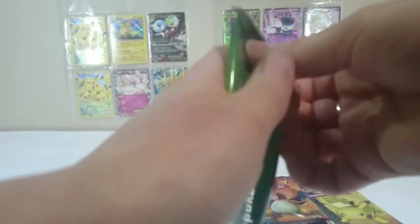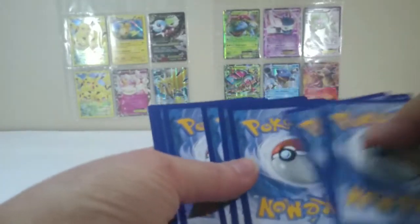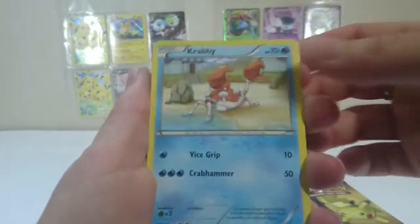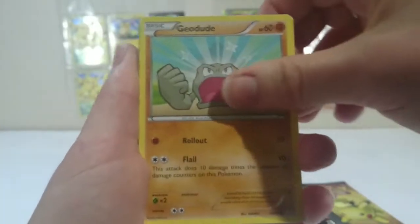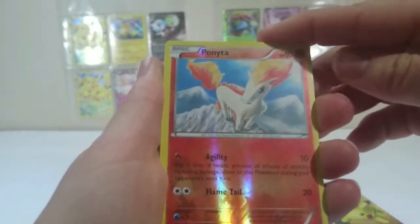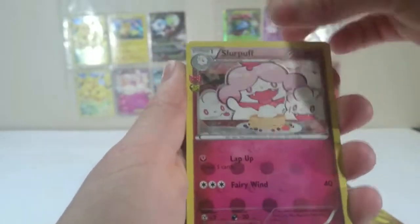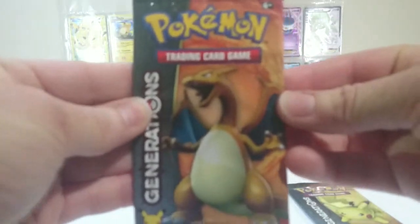On to Venusaur. Great start to the opening this time around — definitely very excited with the pulls in that pack. Let's see if we can keep the good pulls coming. Krabby, Machop, Leaf, Grass Energy, Geodude, Shroomish, Persian, Shawna Trainer. Our Reverse is a Ponyta, and our second Radiant Collection is a Slurpuff. Our rare in the pack is a regular rare Hitmonchan. Not as exciting as that first pack.